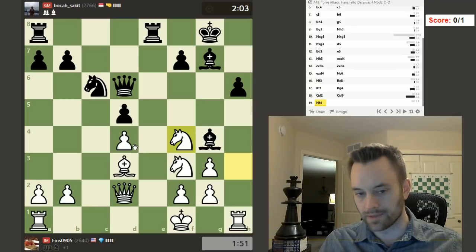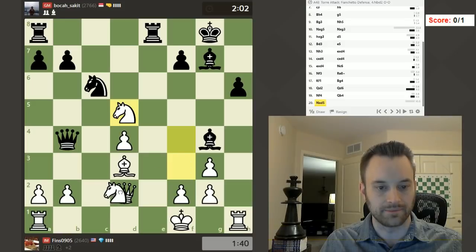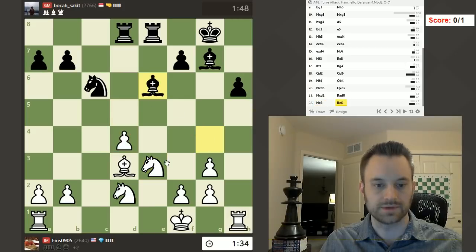I'm daring Black to win the pawn back, but I like my coordination. Black actually offers a queen trade — interesting. I can take here if I want. That might be the most practical solution, let's do it. Then I'll be threatening knight c7. Black looks pretty active here — they can play rook d8. Let's play it. Is a capture here possible? Who is better in this position?